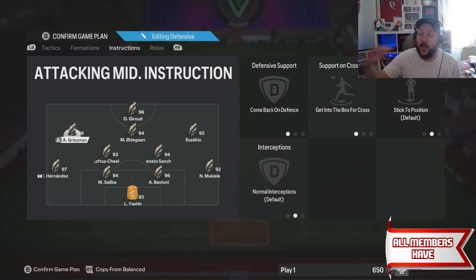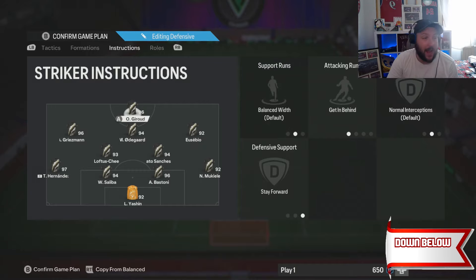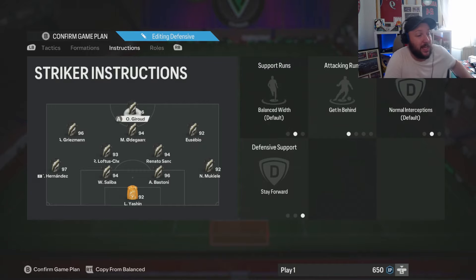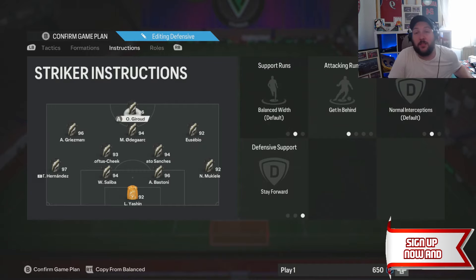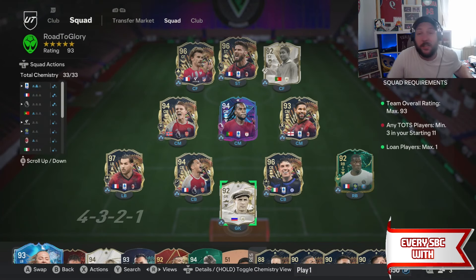It's really good to have a Finesse Shot Plus player on one side and a pace player on the other — you can cut in and finesse or use Rapid Plus to get in behind. I'd highly recommend Jude Bellingham if you have him — he's unbelievably good. To recap: the cup is broken right now, hopefully EA fixes it soon. If you have questions, comment below. Hit like and subscribe and I'll catch you in the next video.